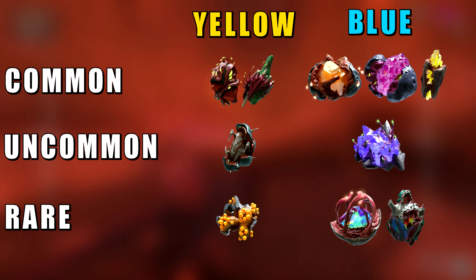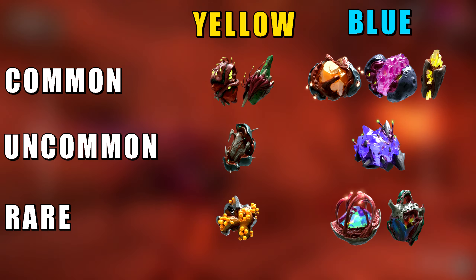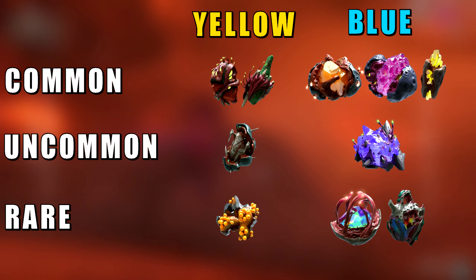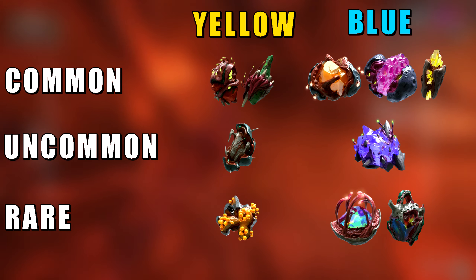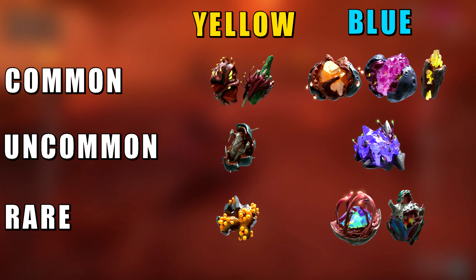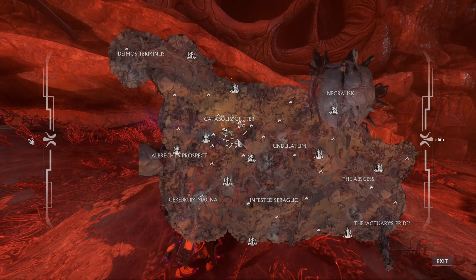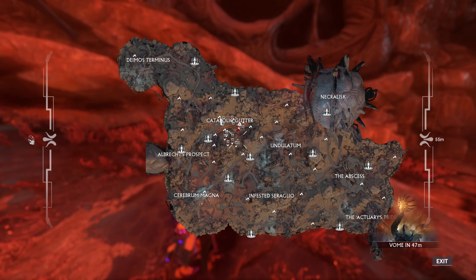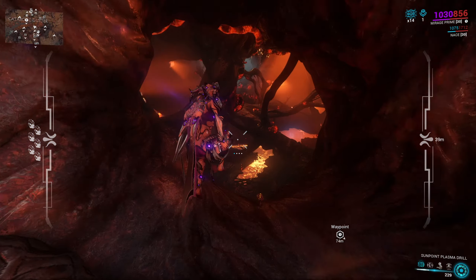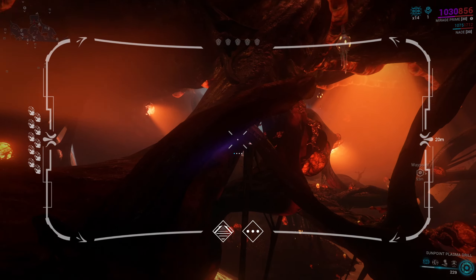Gems in the Cambion Drift — and I will butcher most of these names — are Dagonic, Hetsiphron, and Thiamatrite as common, Necrathene as uncommon, and Embolos and Xenocrast as rare. The best place to find any of these is definitely the Catabolic Gutter. The place is absolutely huge and, in my opinion, bearable to navigate, so I think that is the best spot.